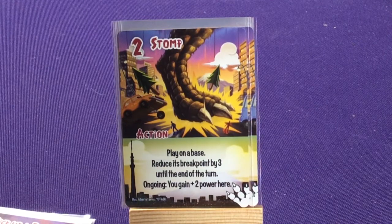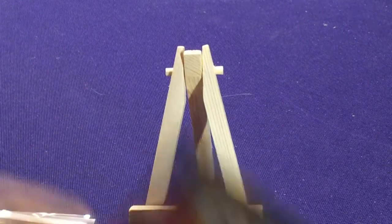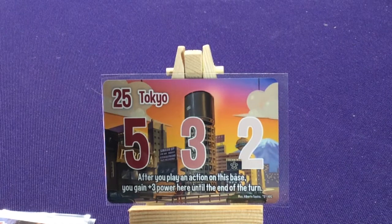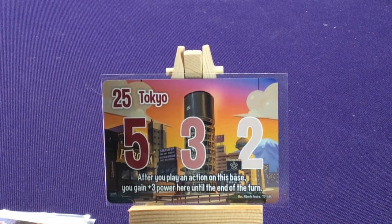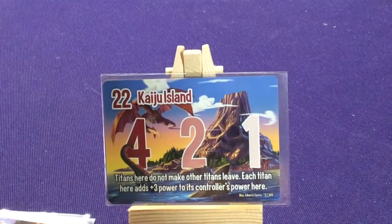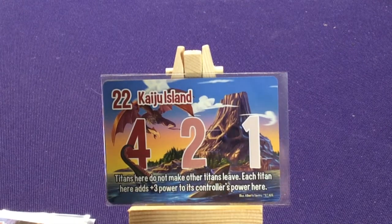Two copies of Stomp: planet base, reduce break point by three until end of your turn, ongoing you gain plus two power here. Our two locations are Tokyo — after you play an action on this base you gain three power until end of turn — and Kaiju Island: Titans here do not make other Titans leave, and each Titan here adds three power to its controller's power here.